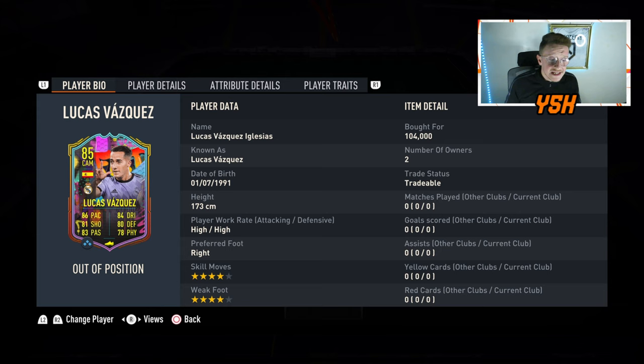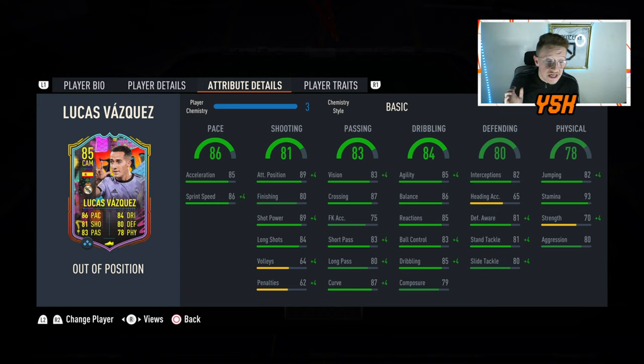Now let's take a look at his in-game stats. He has got 85 acceleration with 86 sprint speed, 80 finishing which is average, 89 short bar and 84 long shots. Passing: 83 vision, 87 crossing, 83 short pass and 80 long pass. Dribbling: 85 agility, 86 balance, 85 reactions, 83 ball control and 79 composure. Defending: 82 interceptions, 81 standing tackle and 80 sliding tackle. Physical: 82 jumping, 93 stamina — perfect for a midfielder — with 70 strength and 80 aggression.